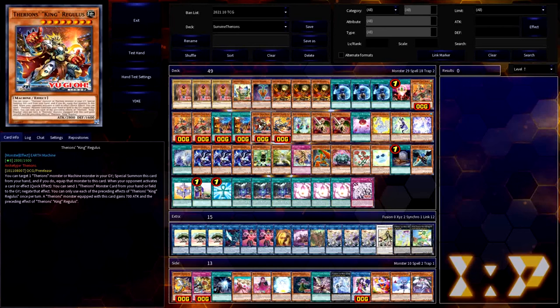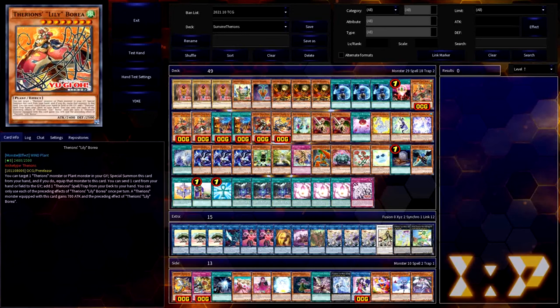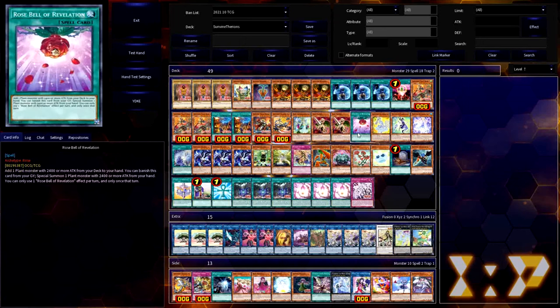But what if you don't draw Lonefire, or don't want to use your Lonefire summon on Mardell? That's where other searchers for Borea come in. I particularly like Rose Paladin — it can just be discarded, and as a Warrior it adds a level 7 or higher plant monster from your deck, so you can grab Borea or other high-level plants like the Reekha engine cards. Another option is Rose Bell of Revelation, which tutors any plant with 2400 or more attack. Having a combination of both means if you draw multiples you don't have dead cards in hand.